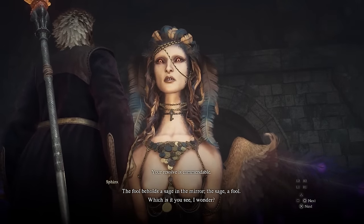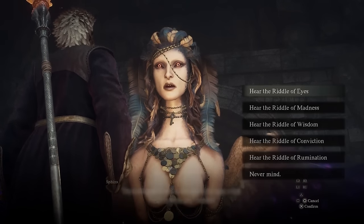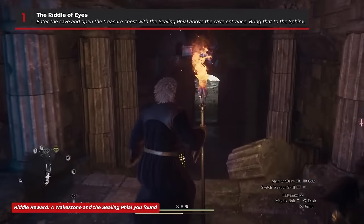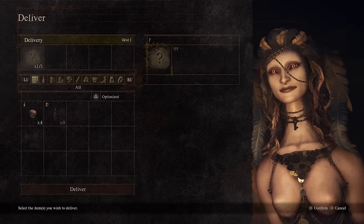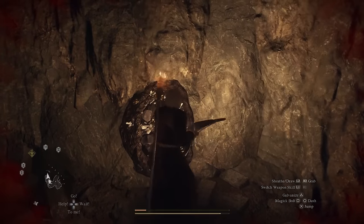When you reach the Sphinx, it will have a set of five riddles for you to solve. They can be tackled in any order. For the Riddle of Eyes, all you have to do is enter the nearby cave, climb up to reach the chest right above the cave's entrance, take the ceiling file, and then deliver it back to the Sphinx. You can also clear the rest of the cave if you want — there's some pretty decent loot and plenty of EXP.